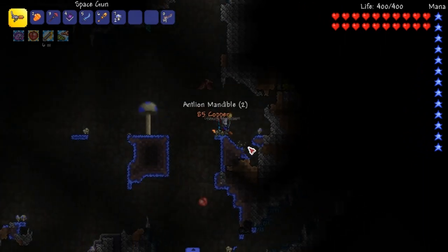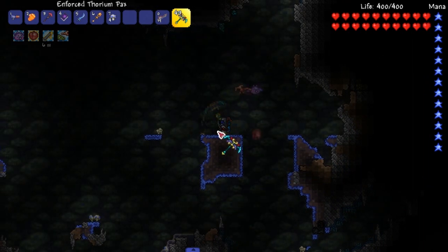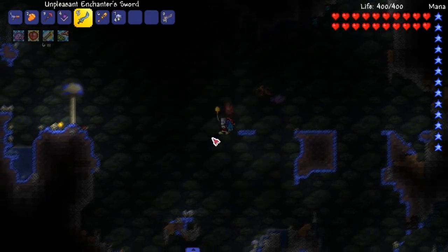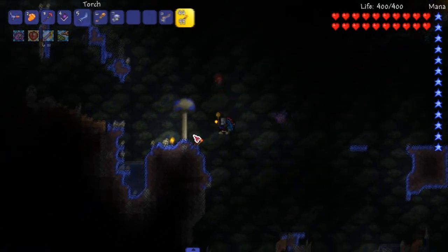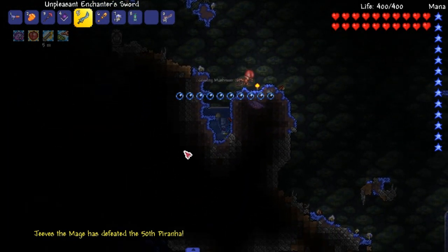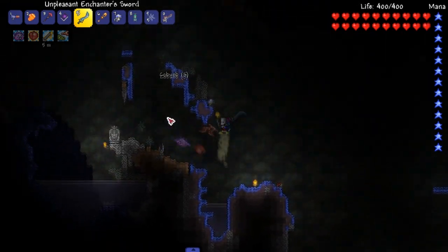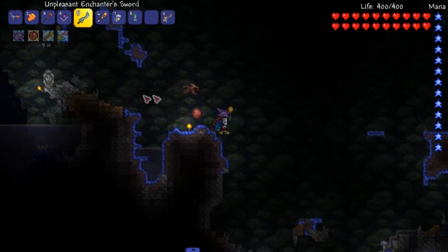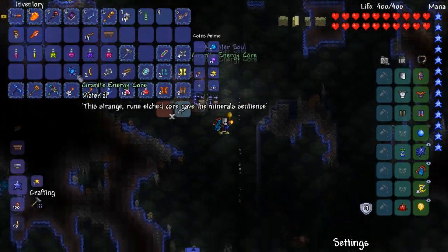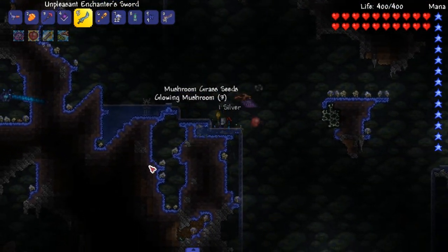Hold up - what was that? I don't know what that noise was, that was kind of scary. Let's run through and get a bunch of mushrooms real quick for right when we enter hard mode - there's some stuff we can accomplish right away. Mushroom trees really have a low-yielding amount of mushrooms they give you. I thought they gave a decent amount. We're just collecting mushrooms for hard mode - there's stuff we're gonna be doing in the underworld once we enter hard mode.